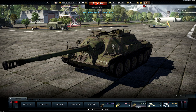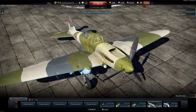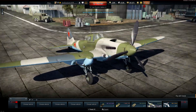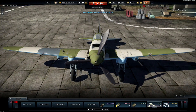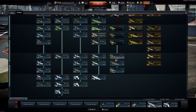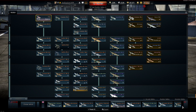Then we got the IL-2-37, which has two 37 millimeter guns — essentially the A-10 Warthog of the Soviets. It's a dedicated ground attack aircraft, just like the Ju-87 with 37mm cannons, and it's pretty awesome. I think there were some more additions I missed since I've been so busy moving.